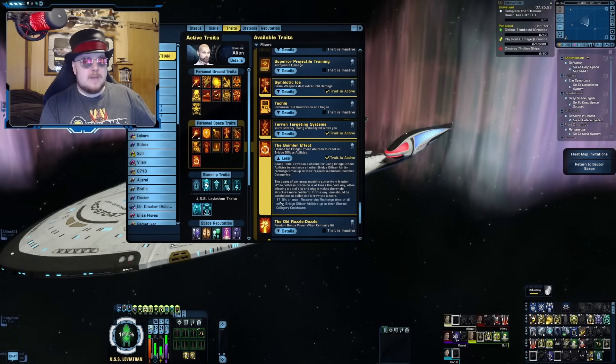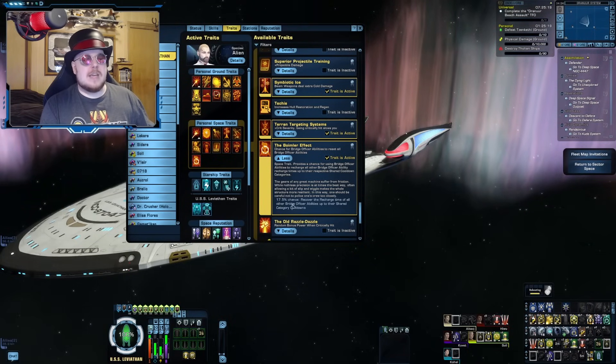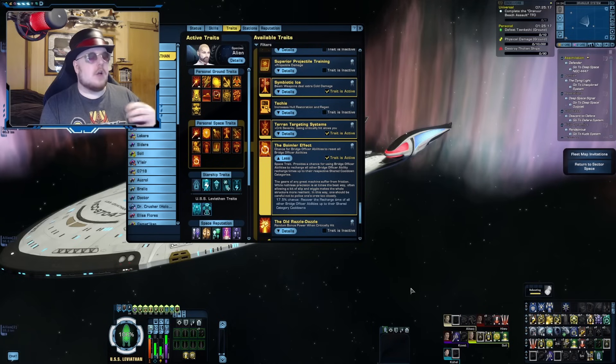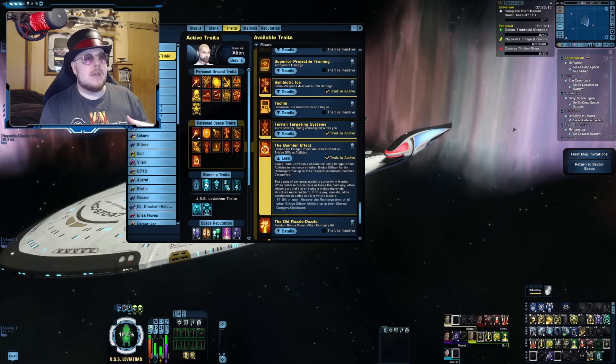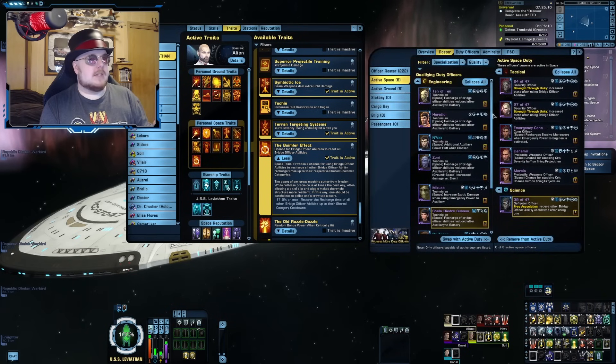With a 17.5% chance, Boimler Effect is effective but not 100% guaranteed to get all your Bridge Officer abilities onto minimal cooldown, so you kind of want to use this one in supplementation with something else.